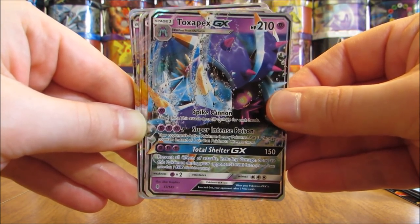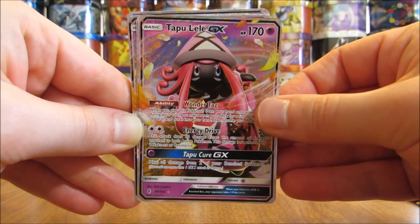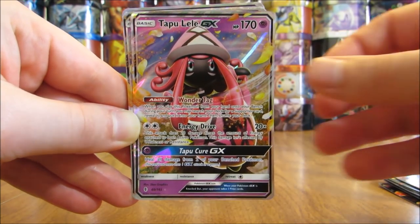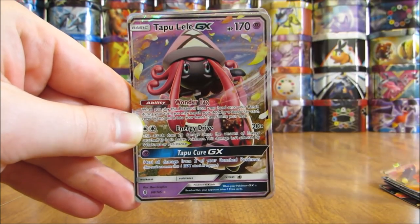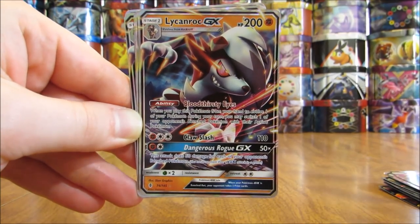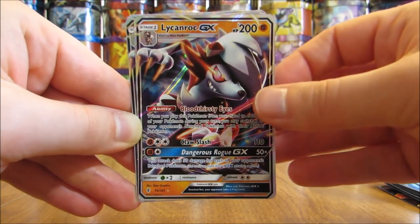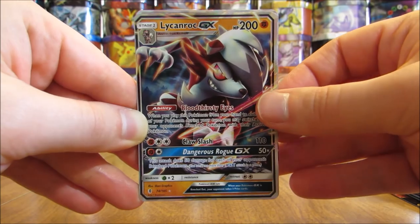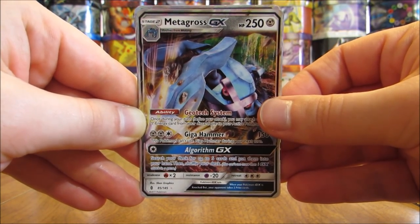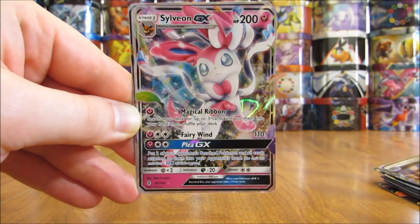Toxapex, just one of. And then Tapu Lele, one of the best GX cards in this set and one of the most valuable cards — I have four of, so I was happy to pull so many Tapu Lele. And then Lycanroc Midnight Form — I opened up a Lycanroc GX box as well previously on my channel. And then Metagross, I believe this is the only GX card I had to purchase. It actually isn't that valuable, so it wasn't too bad.